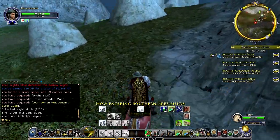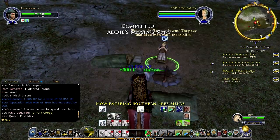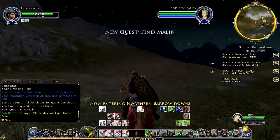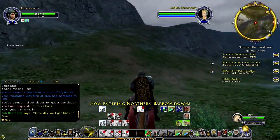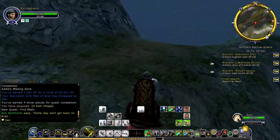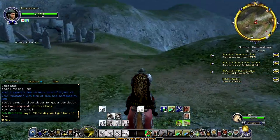We want to make sure that as we're running around the rest of the Southern Barrowdowns we can continue this quest line. So now we'll search for Malin — however you pronounce it. There are several different quests that we'll be doing here. There's some stuff in the epic quest line, we've got some bounties, we've got the search for Malin — all sorts of stuff. So we are going to take care of this stuff as we go.